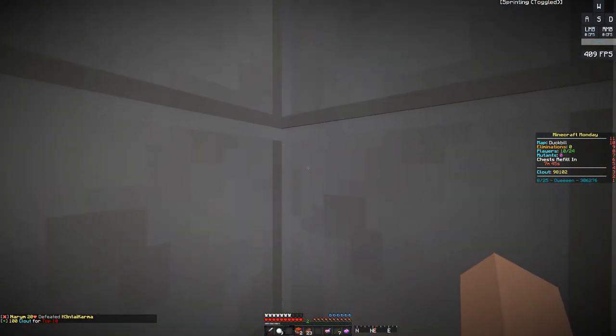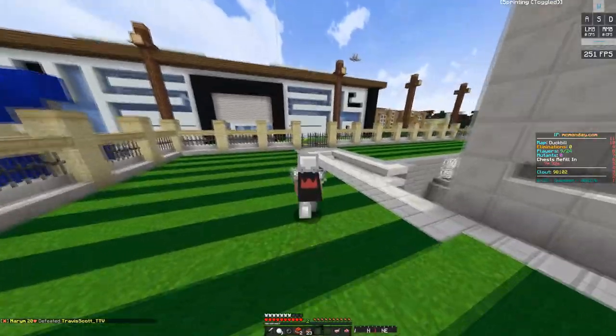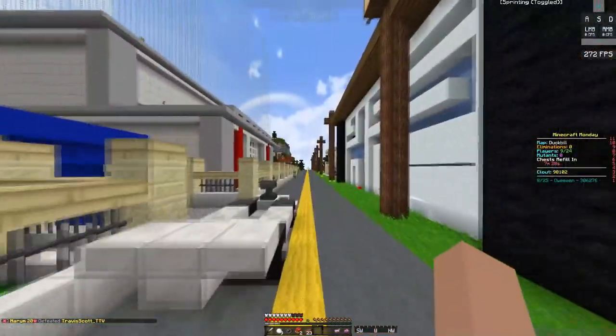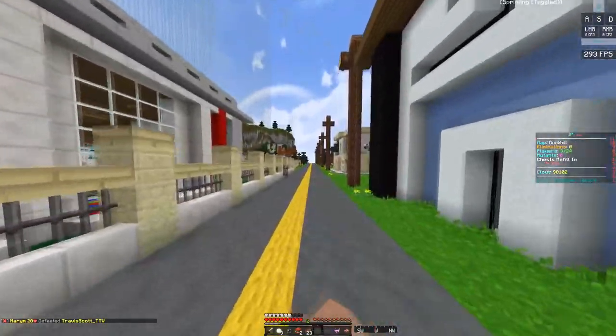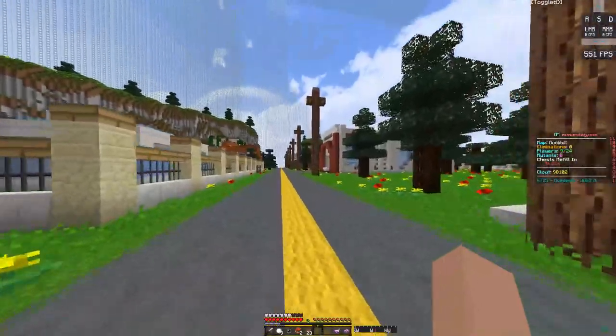That's pretty much my Duckbill City chest route. I'm gonna go show you guys where the enchant table is next. Once you exit the house, you're gonna want to go west down the road — and if there's nobody in there we can enchant freely.